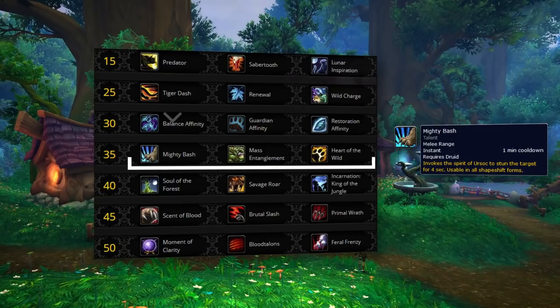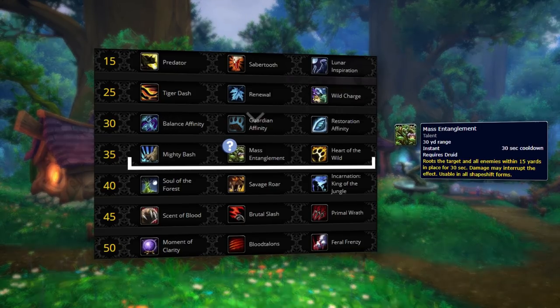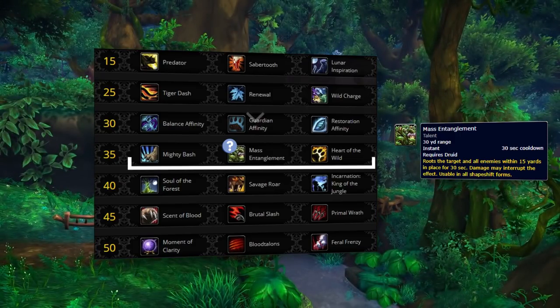On this row though, you can also consider the other talents. Mass Entanglement is actually extremely strong when up against Beast Mastery Hunters and Windwalker Monks specifically, especially in 2v2, as you can instantly root the Beast Mastery Hunter's pets and the Windwalker Monk's Storm, Earth, and Fire, heavily reducing their overall damage.